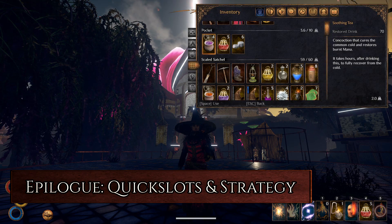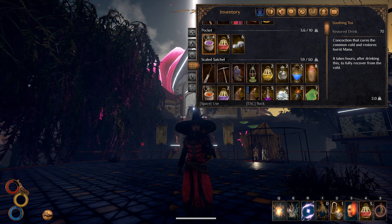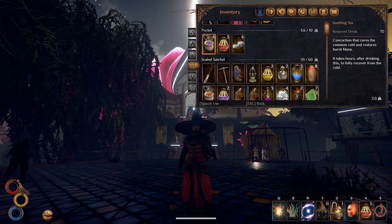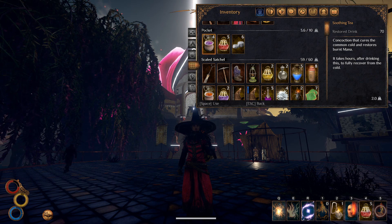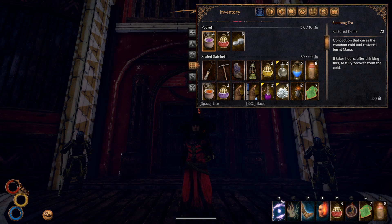Epilogue: Quick slots and strategy. My quick slots are set up as follows. For a ranged playstyle: Spark on Q, Elemental Discharge on E, Mana Ward on R, Sigil of Fire on 1, Flint and Steel on 2, Warm on 3, Warm Potion on 4, and Infuse Fire on 5. For boss fights and a more melee focused playstyle: Mana Ward on Q, Elemental Discharge on E, Push Kick or Mana Push on R — once I'm in the end game I usually assign Pommel Counter to R — Warm on 1, Warm Potion on 2, Infuse Fire on 3, Marshmallow Tartine on 4, and Life Potion on 5.